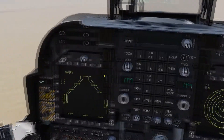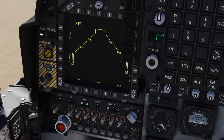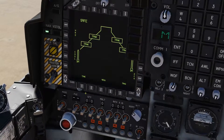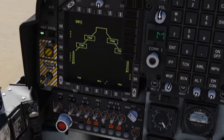So what we want to do is ditch these tanks. There are several ways we can do this. If we select round to fuel, it's going to select all the stations, but we don't want that because these inboard tanks still have fuel in them.